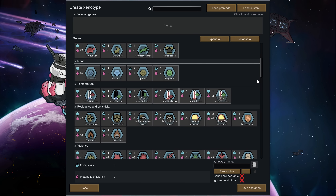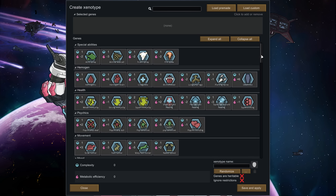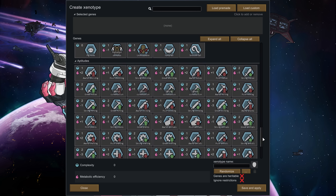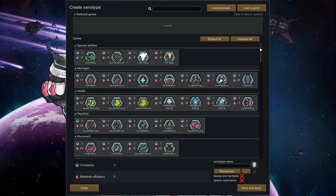This is the whole xenotype thing and it's kind of crazy, the amount of stuff. This isn't even all of it — there's a little bit more. It says there's more than 200 genes, but honestly most of the stuff is pretty meh. I wouldn't say there are 200 truly distinct ones, but there are at least 50 or 60 you'd really like to play around with.